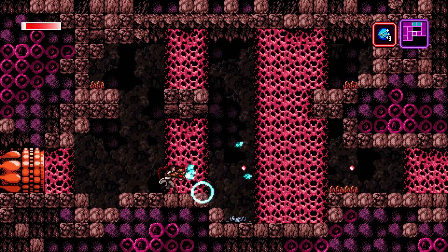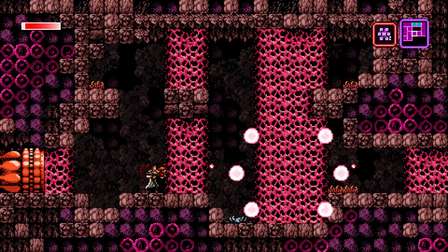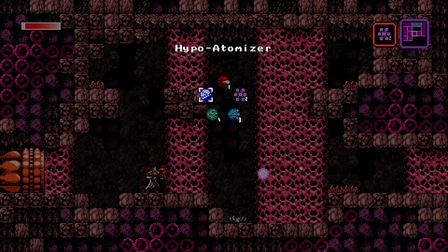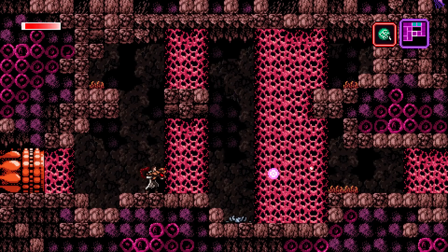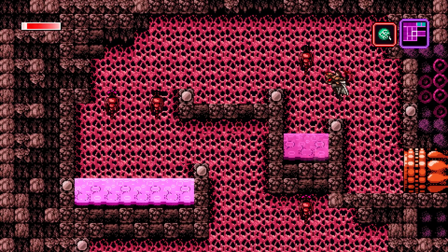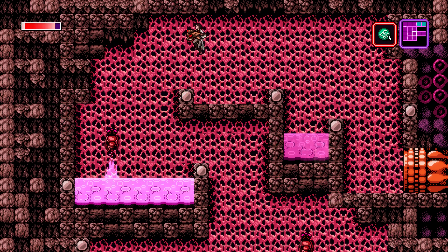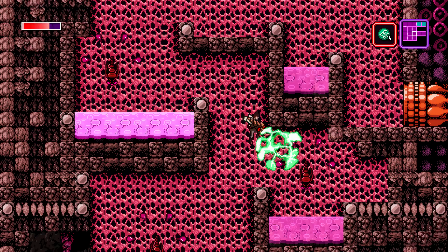Then we also have the Multi-Disruptor, which is essentially like the blaster except it shoots in three directions, and it's relatively shorter range — the pellets kind of end mid-shot. Then we also have the Nova, which is essentially a self-destructible blast: you can press the fire button again and it just blows up. These are just some of the weapons — the ones I've uncovered so far — as there are a lot of weapons I've yet to discover. As you saw in the loading screen, I've only gotten about 18% of the items uncovered.